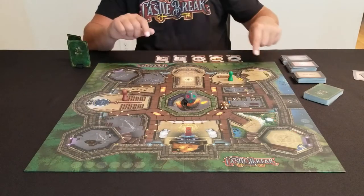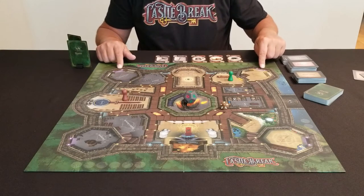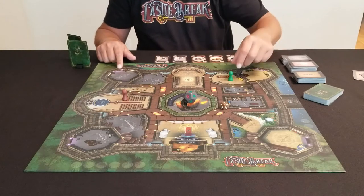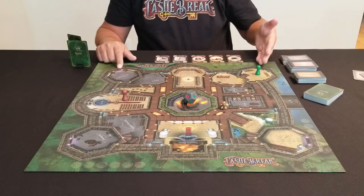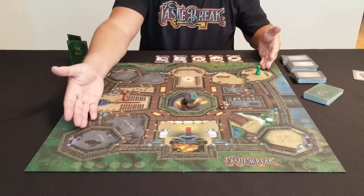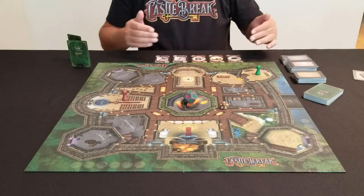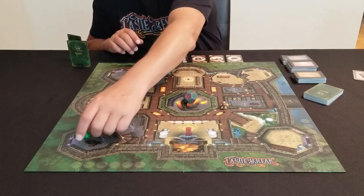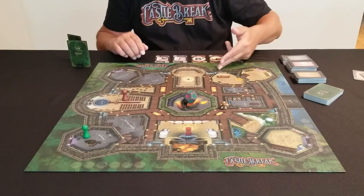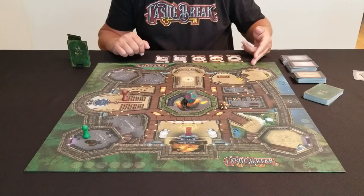In the tower rooms, the entrances on the outside of the wall are depicted by purple lights, so you move purple to purple. If I'm in the staff quarters and need to get across the castle to the dungeon, I simply roll a movement die or use one of my actions, and in one move I can go straight to the dungeon. Blue to blue and purple to purple allows you to move much more quickly throughout the castle.